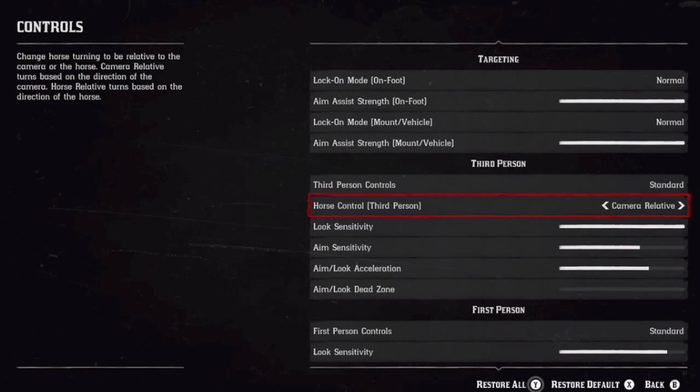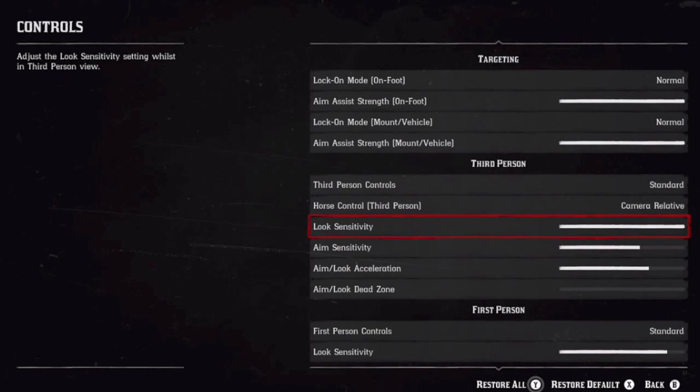Horse control third person — keep that camera relative. Look sensitivity — put that bar full. Aim sensitivity — about a little more than halfway, about two notches more than halfway. Aim/look acceleration — a lot of people would think you want to turn this down, but when you do your aim gets really slow, so put that about three or four notches above halfway. Aim/look dead zone — turn that all the way down.